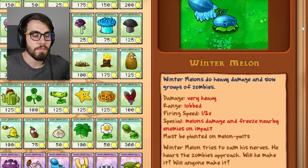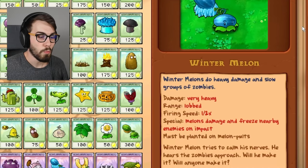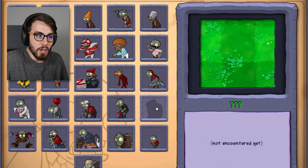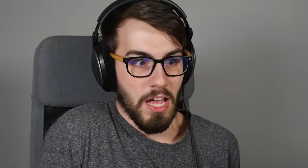But it's got half the firing speed. But it freezes. It's a toss-up, right? I don't know what's better. 'Winter Melon tries to calm his nerves. He hears the zombies approach. Will he make it? Will anyone make it?' I tell you what I want to read — this one right here. Who is this? I don't know. Haven't encountered him.